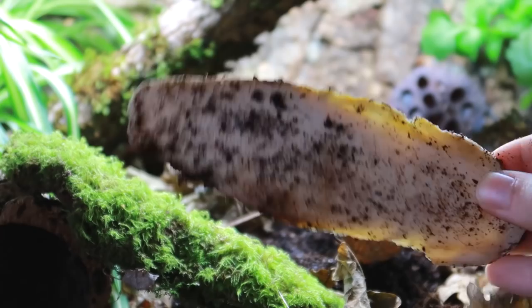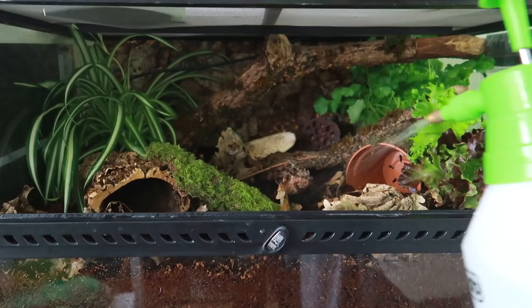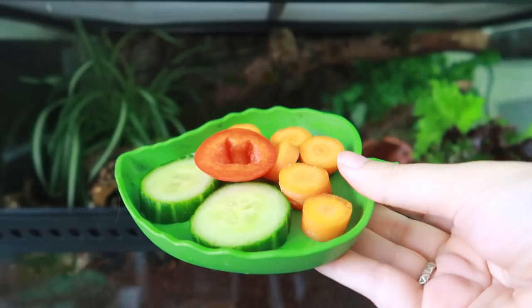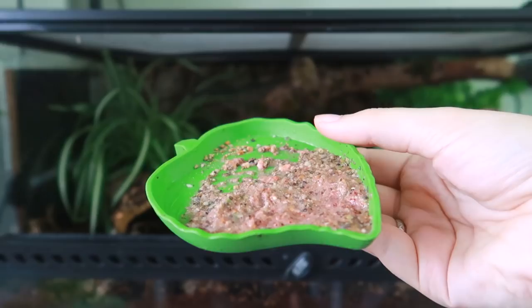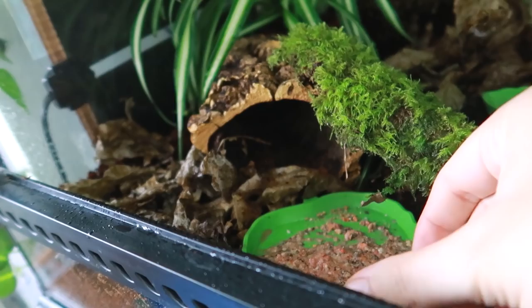Then of course we have this cuttlefish bone as a source of calcium — this one is from his old tank and is covered in soil. And lastly we've got the food to put in: cucumber, carrots, and pepper in these leaf bowls, which are my favourite thing. Slushy also gets this protein mix a few times a week — this is from Rossella on Etsy and I will leave it in the description if you're interested.